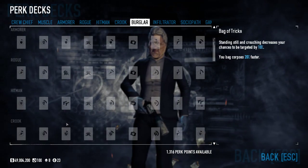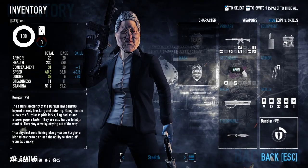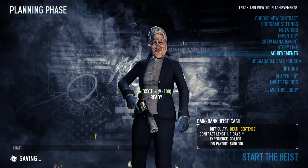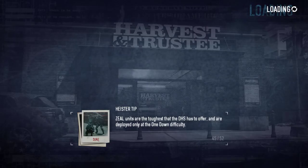I've got nothing in the Fugitive tree. I'm using the Burglar perk deck. If you don't have access to the Burglar perk deck — it is DLC — use the Rogue perk deck; it's fine, it won't make much of a difference. The only difference is I answer pagers a little bit quicker with the Burglar perk deck. With that done, let's move on to pre-planning.